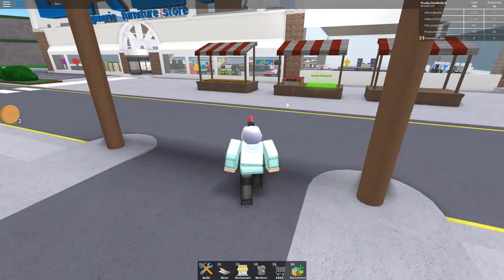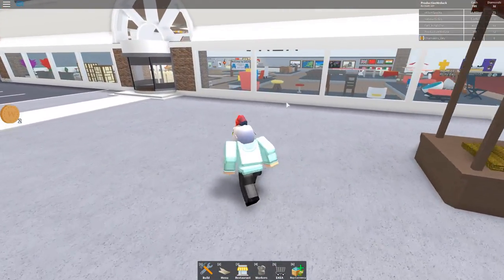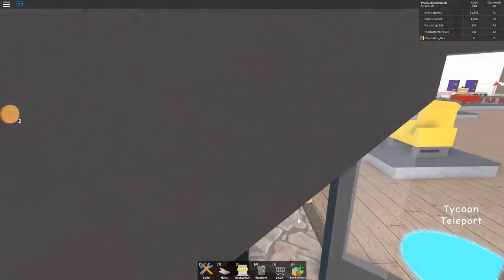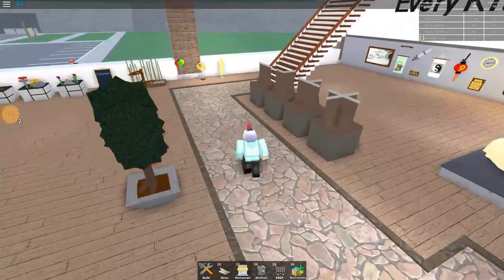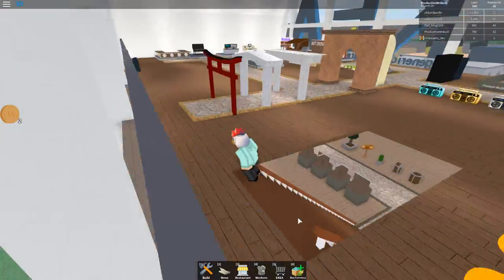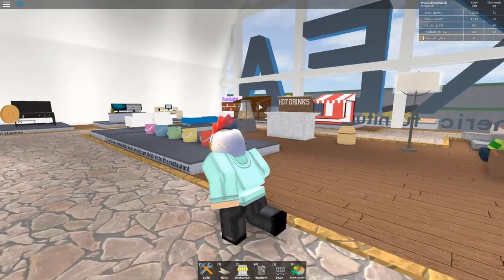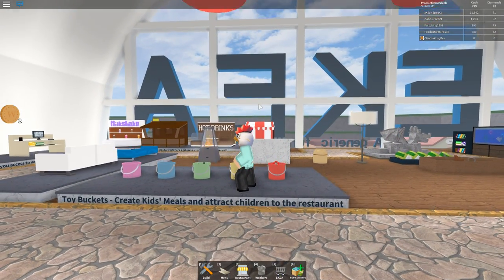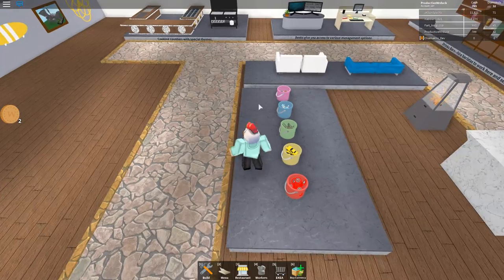We can get happy meals, basically. Well, not exactly happy meals, but we can get toys of some sort, apparently. I thought we would check that out. Upstairs in Ikea, we should be able to find some kid toys. Oh, there's buckets! We can buy buckets? Toy bucket — create kids meals and attract children to the restaurant. That sounds so weird. We attract children. Should they come with their parents?